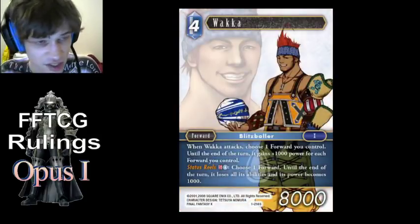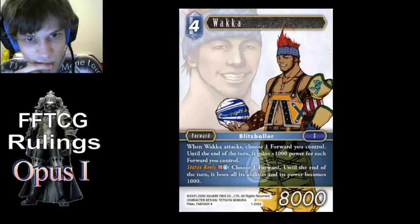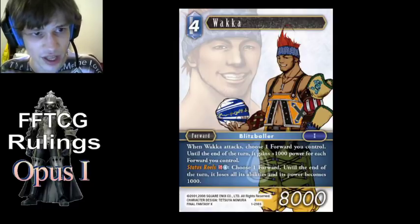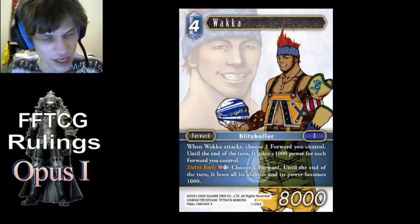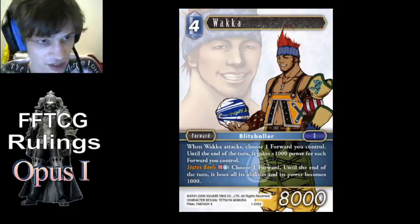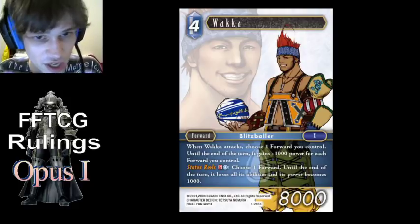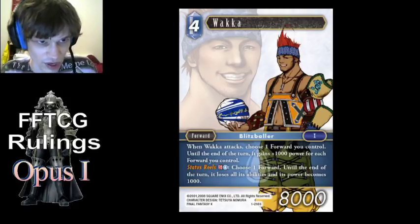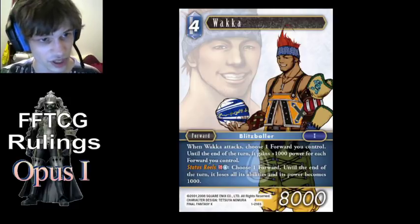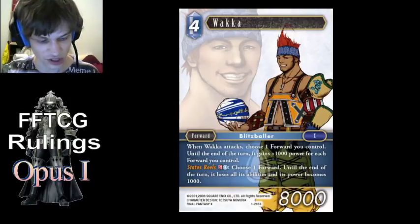Wakka sets the power of a forward to 1000 where it says 'its power becomes 1000.' That means the printed power — when you set a forward's power to a specific value, in this case 1000, it sets the printed power, which basically changes the number in the bottom right-hand corner of the card to 1000. The main thing is that means all buffs, whether passive or temporary for the turn, still apply to that forward on top of the 1000. So if you target a forward that has Maria, then once Wakka resolves it'll be 2000 power, not 1000, because it'll be the 1000 printed plus the 1000 from Maria. All buffs and debuffs still apply on top of whatever value the forward is changed to.